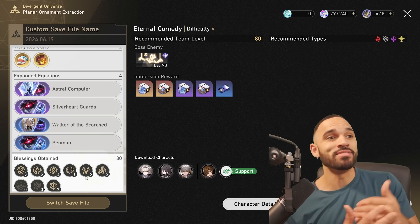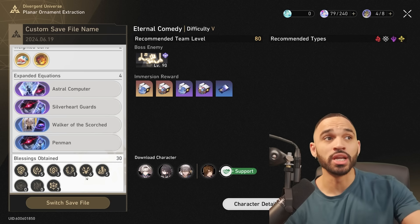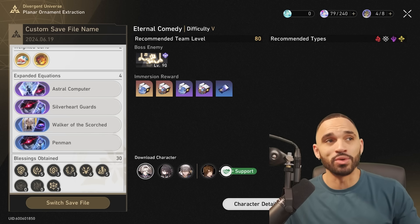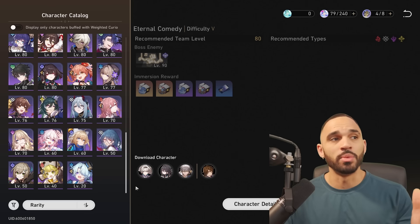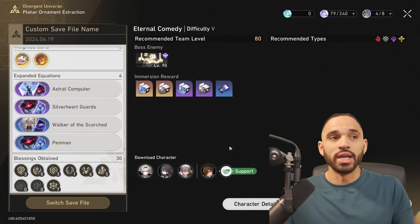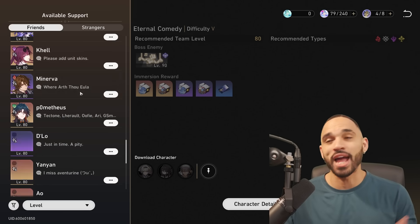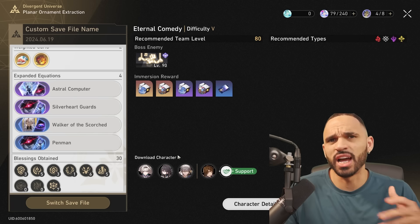Here's the kicker — if you get a good run where you got decent clear times or broken buffs that line up, you save that run and then you can grind as much as you want with it. The other crazy thing is my Firefly isn't even built yet — she's at zero eidolons — but another QoL is they just build the character up for you even if they're not built. I can choose a level 20 Misha and they'll take them straight to level 80 with a full set and light cone.